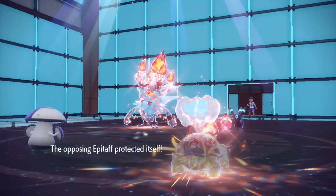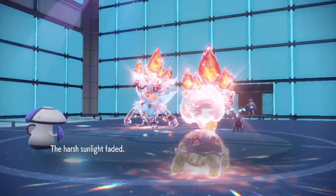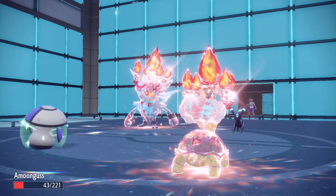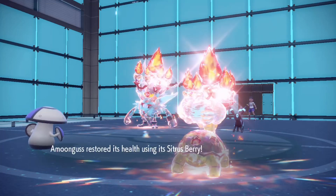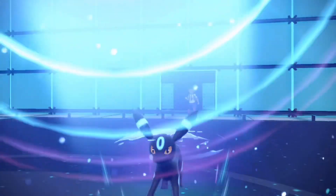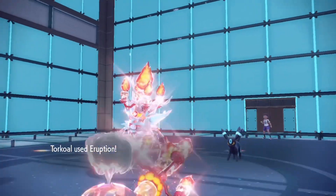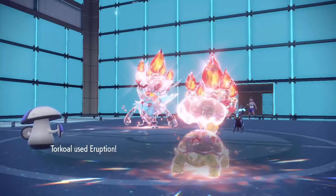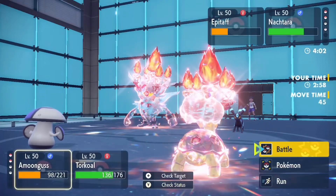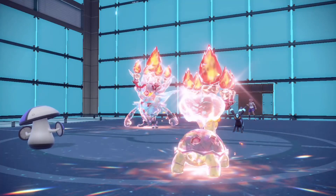I survived, but I wouldn't survive if that hit Torkoal — Amoonguss is clearly bulkier. Umbreon just woke up like a demon. I'll scout — if my opponent uses Moonlight again I'm going to quit, there's no point. Rage Fist — alright, I'm done. Heat Wave barely does anything. Let me just scout with Protect.